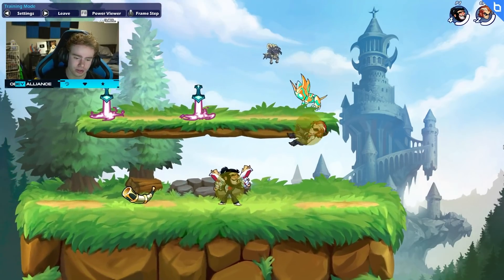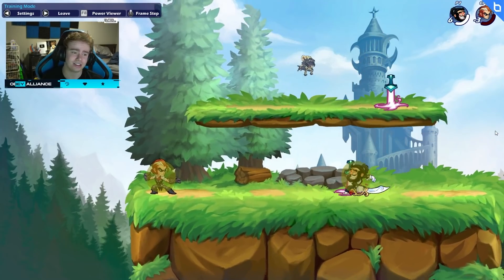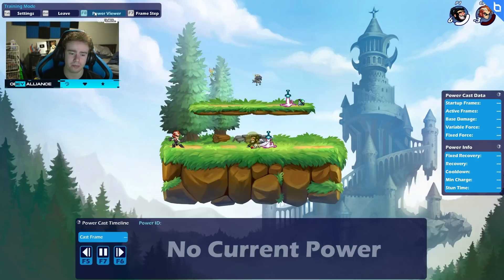Any other attack like Blaster Neutralite would kill, but GC Neutralite would not. And it's the same thing with any move with zero variable force. A lot of these are all in training room, which is great. But the next thing on our list is this little setting that a lot of people don't know — the power viewer.